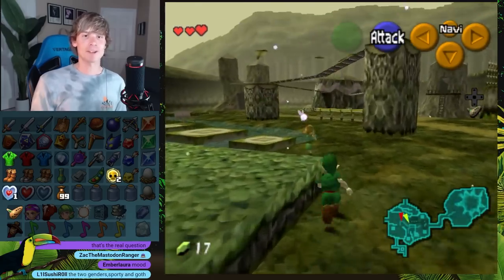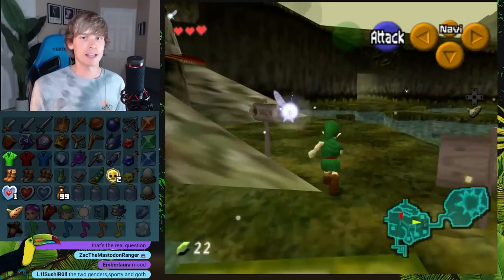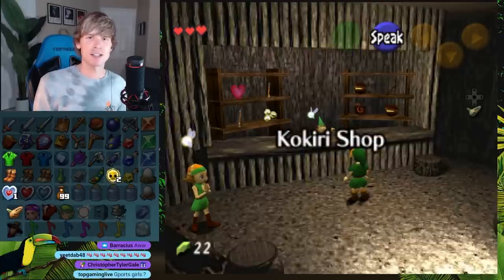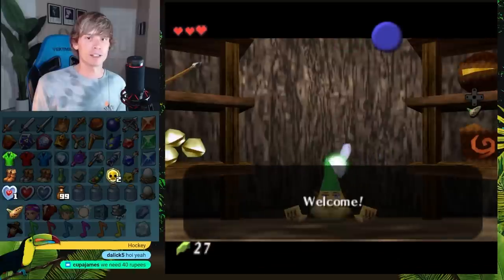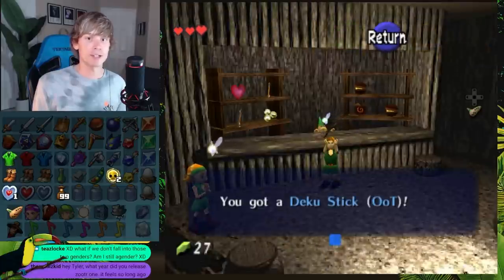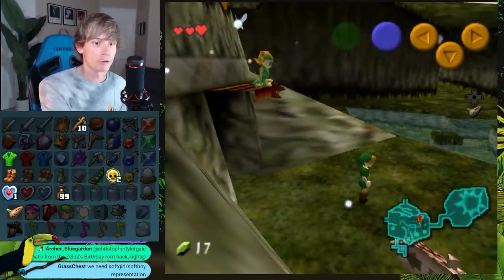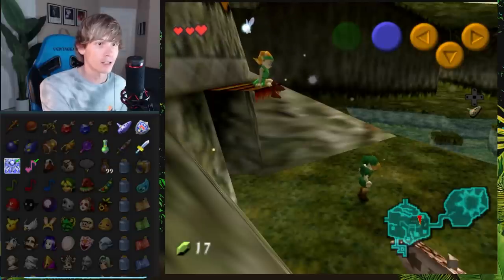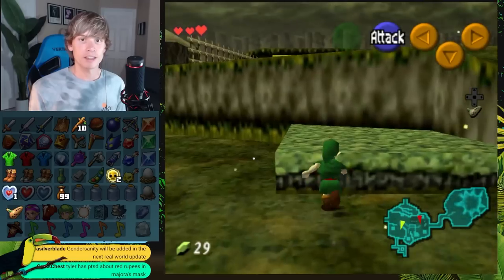Shop sanity is not a thing in this randomizer yet. Neither is scrub sanity or cow sanity, but that is entirely okay because I think combining both games adds enough checks as it is. I don't think there are any ice chests in this either. We do need 40 rupees if we want to get the Deku Shield. I'm going to buy the Deku Shield because we can go into the Great Deku Tree. I like how it specifies that the stick is for Ocarina of Time. We just need 11 more rupees, then we can get the shield.